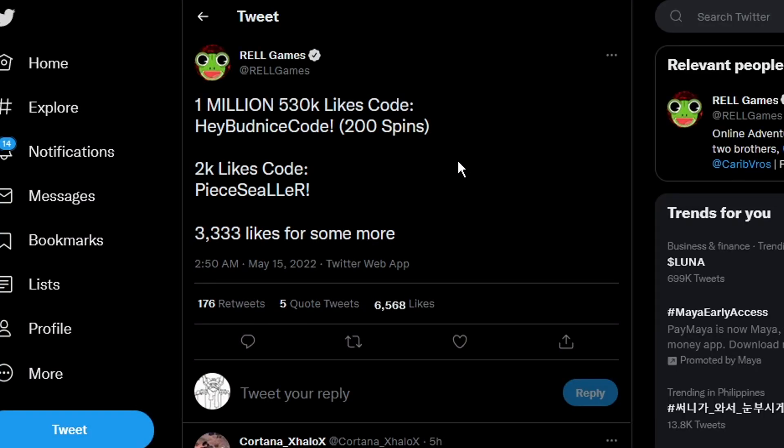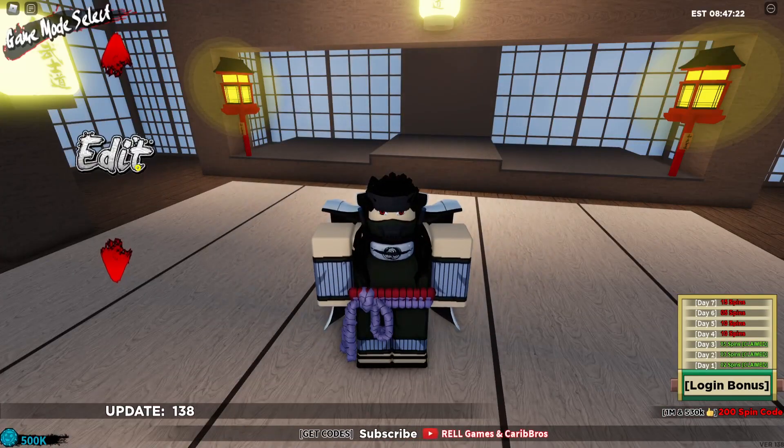For those who cannot wait, here are the new codes. This gives around 220 spins in total — the 2K like code gives a good amount of spins and rock coins, and the 1 million code gives 200 spins. That's actually pretty huge. With these codes I can actually get 1K spins today, which is exactly what I needed before the next update drops.